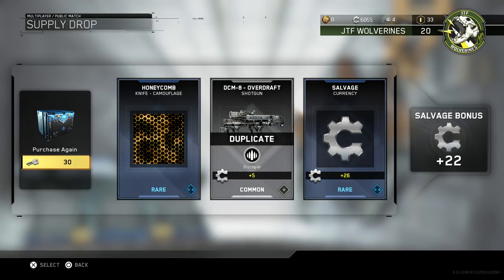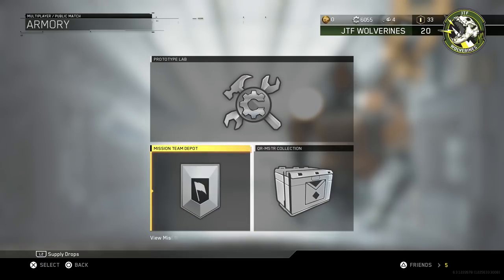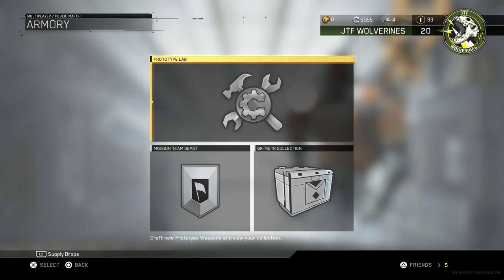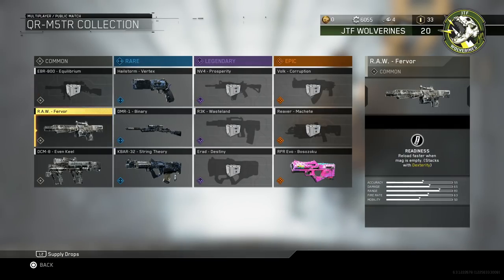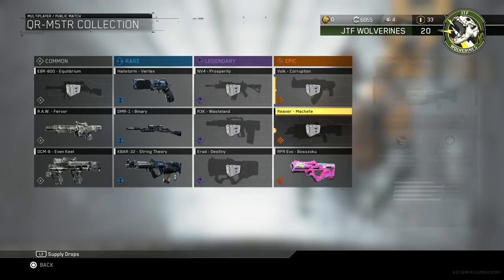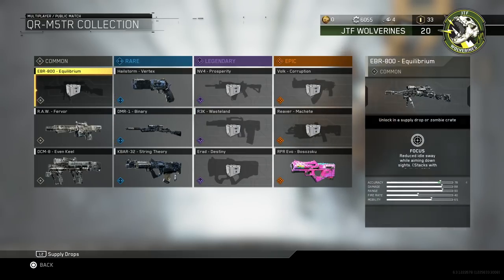So now I have 6,000 salvage — at least I can go into the armory and craft a goddamn epic gun that they refused to give me. These are the guns I have in the Quartermaster collection — I've got all the rare ones, none of the legendary ones. Yeah, I have the Bossazoku — bonus damage towards the groin instead of headshots. Those guns are actually not very good; it fights against your urge to go for headshots and teaches you bad habits.